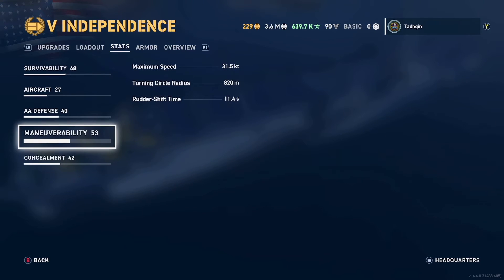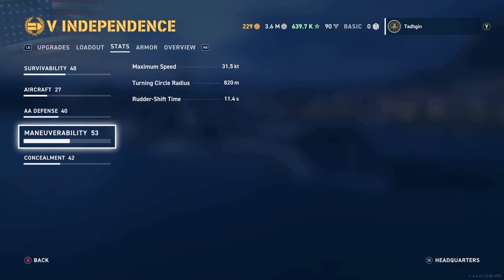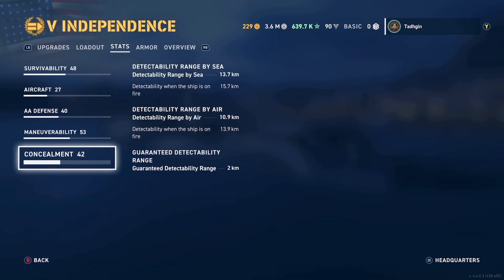Moving on to manoeuvrability, the upside of the Independence over the Ranger is that it is significantly more manoeuvrable, which means you're going to be able to get around the map a lot quicker and dodge torpedoes from destroyers more effectively. You're probably still going to get sunk if a destroyer runs up on you, but it's nice to have that trade-off of no guns for more manoeuvrability. Overall, it's quite manoeuvrable.